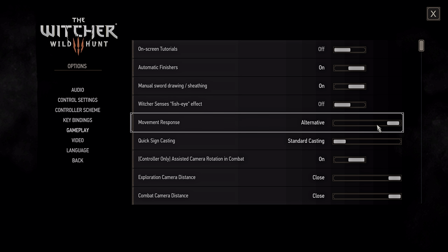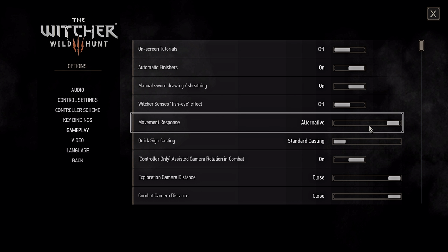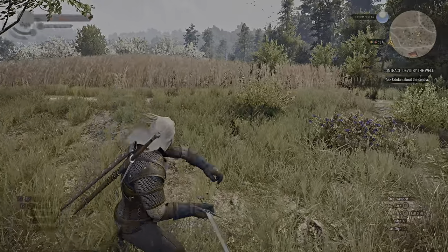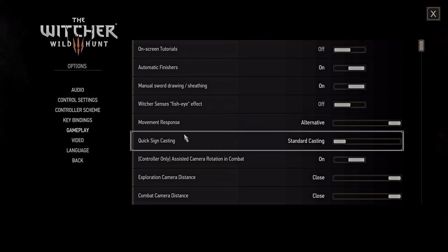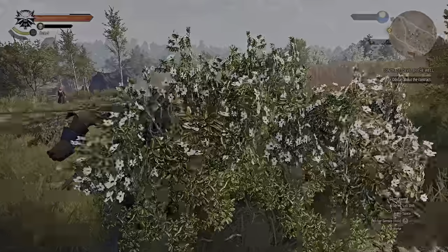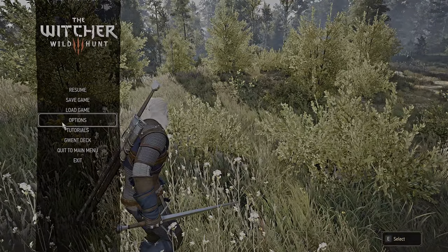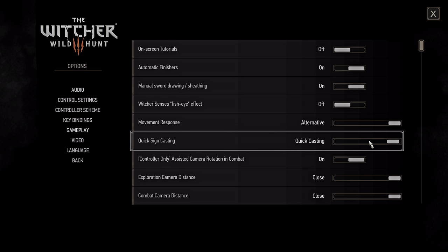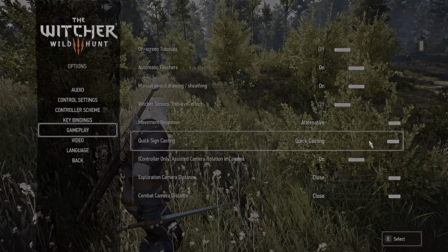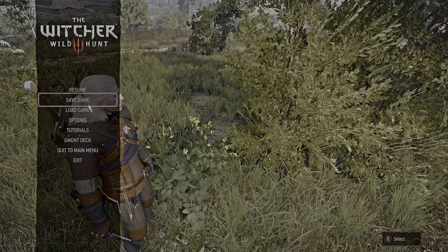I'm not quite sure what movement response does, but by default the game is set to alternative. I hear it's better but haven't noticed much of a difference honestly. Now, what about alternative sign casting, or quick sign casting? By default, you have keybinds to select your signs, or you can scroll the mouse wheel. But with the binds set up, clicking them will just select the sign. If you enable quick sign casting, pressing those binds will cast the sign rather than just select it. That's far better precision when it comes to getting your signs off in combat.